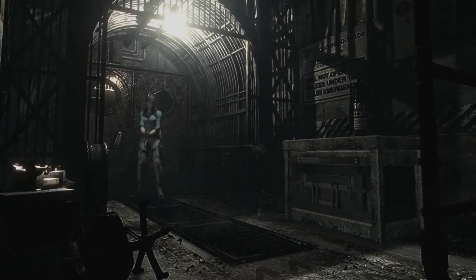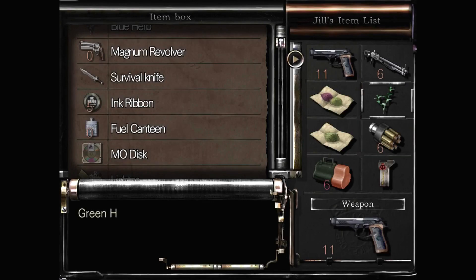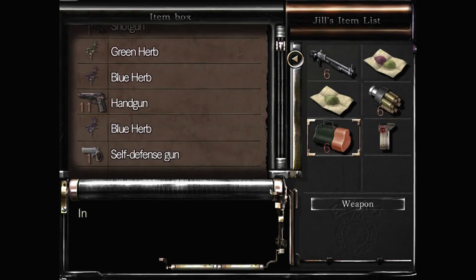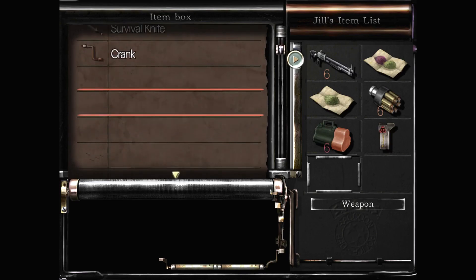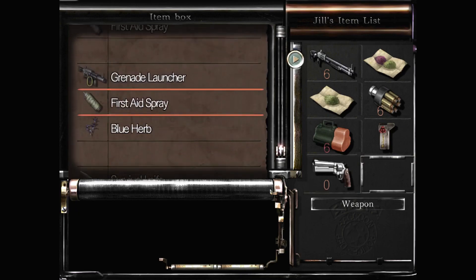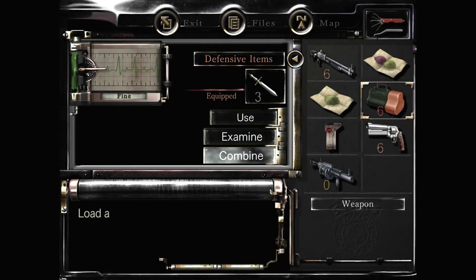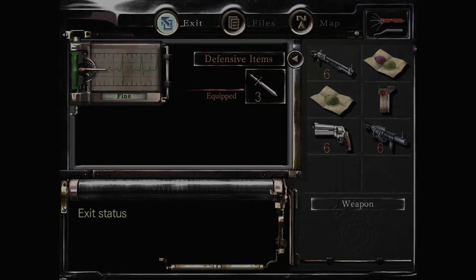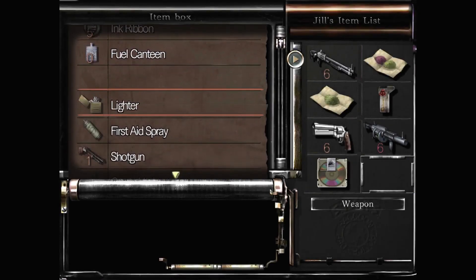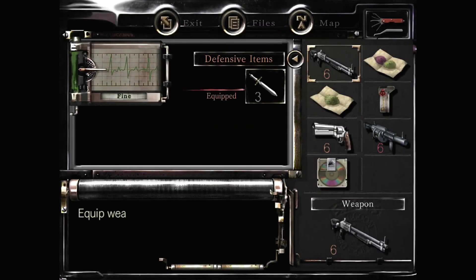The lab section, like most sections in Resident Evil, is pretty straightforward as long as you know what you're doing and can wrap your head around inventory management. We're going to swap out non-critical things like the handgun and bring in more useful items - the revolver and the grenade launcher - and stick some well-needed rounds into those chambers. We're pretty much ready to rock and roll. Don't forget the MO disc - we'll need that in our inventory to prevent unnecessary backtracking. All we need is a shotgun and we're ready.